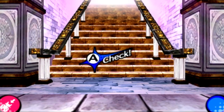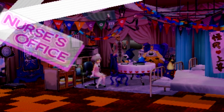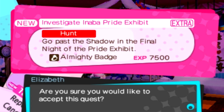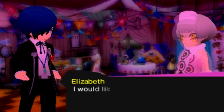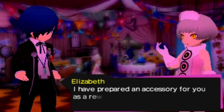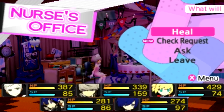Up here is a point of no return. So in the meantime, since we have a little bit more time left in this episode, I'm going to show you the best grinding spot in the game. We're also going to do another bonus request from Liz — we're going to investigate the Inaba Pride Exhibit because we're going to get the Almighty Badge, which is a fantastic item. Elizabeth detected readings of a spatial void appearing within the final night of the Inaba Pride Exhibit and would like us to investigate. We will dispatch the unknown shadow and get the orb.